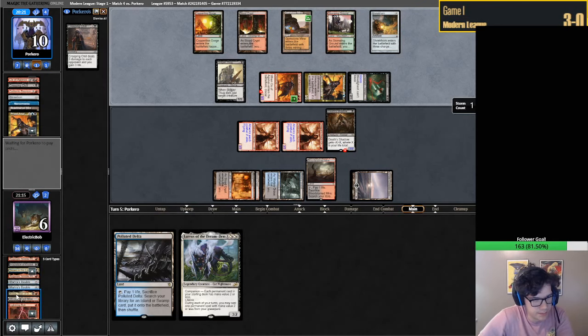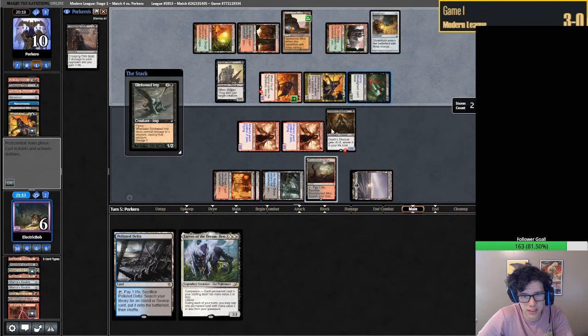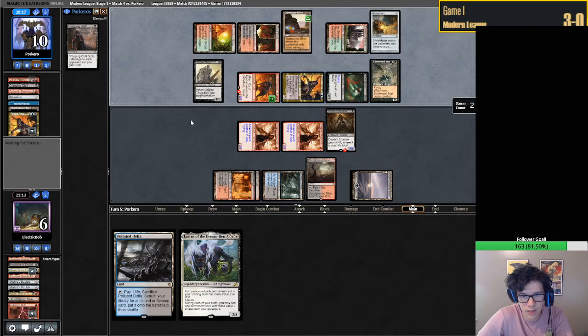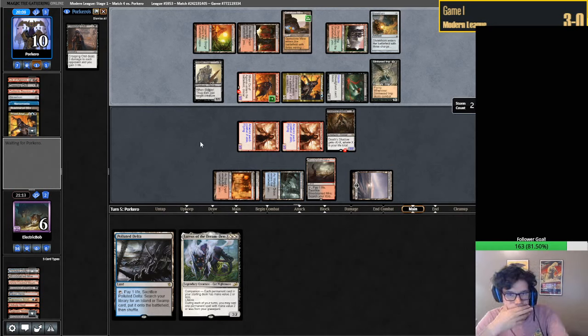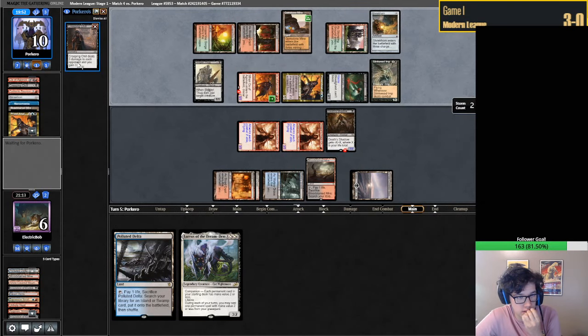So how do we win this game? We need to draw a removal spell - no, that doesn't do it now. Trying to think how we win this game, and it seems very difficult. The problem is they're just going to end up milling their entire deck, most assuredly. They have two Creeping Chills left.